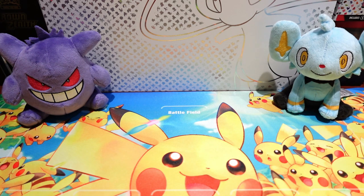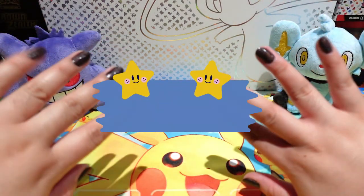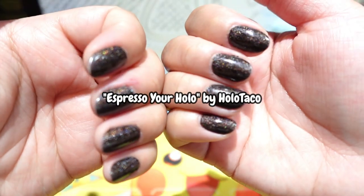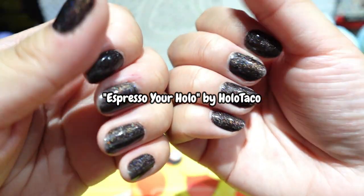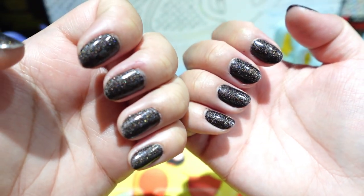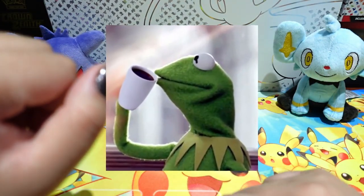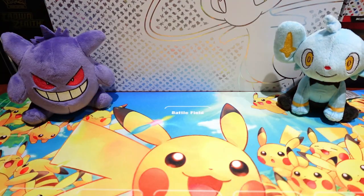Before we begin we of course have to do our mandatory nail check. Today's nails is Espresso Your Hollow by Holo Taco, same as my last couple videos — just a nice holographic coffee espresso color. I'm a coffee lover so I'm a big fan of this nail polish.